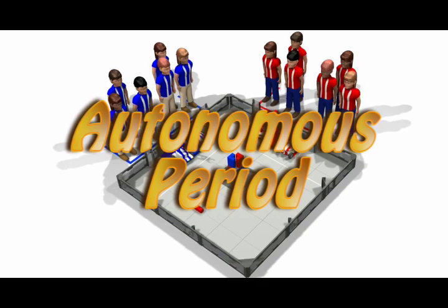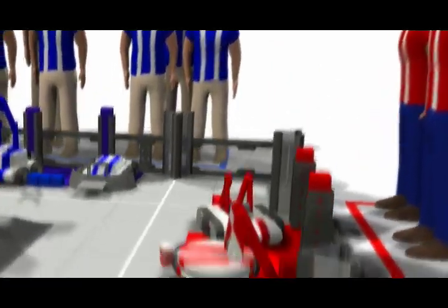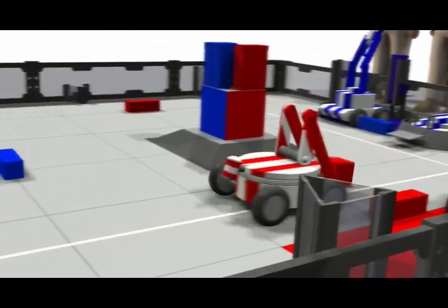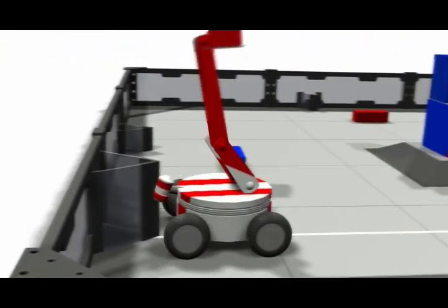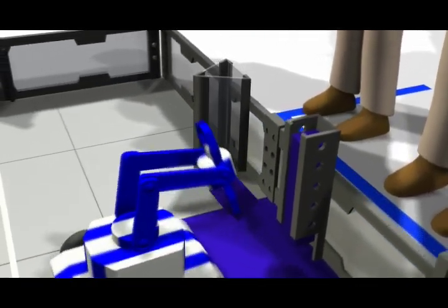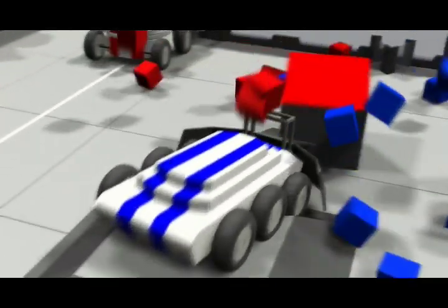Each match begins with a 20-second autonomous period. During this period, robots will operate without human control based on pre-programmed routines and sensor inputs. Here we see one of the red robots following the white line to score one of its pre-loaded cubes, while the other red robot dead reckons its way to a goal. On the blue side, we have a robot loading cubes from the autoloader, and its partner knocking over all the cubes on the platform.